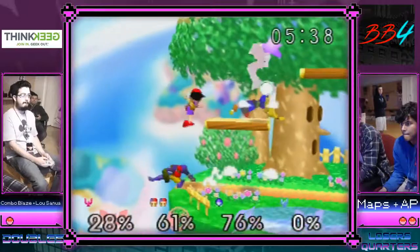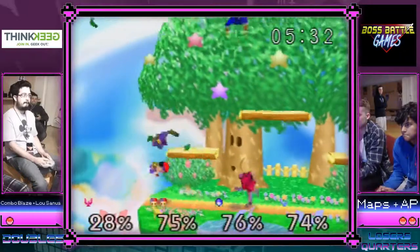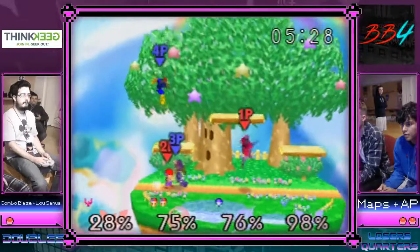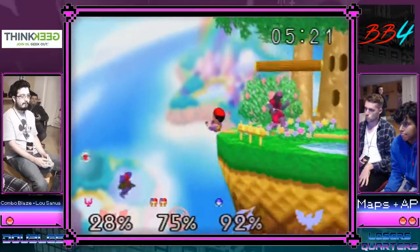Lou almost got that down air but waited a little bit. Combo's going in on maps — bringing it to game 5, let's see what happens. That set knockback took his jump — that's so unfortunate.